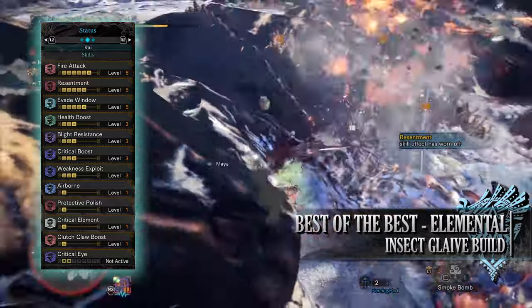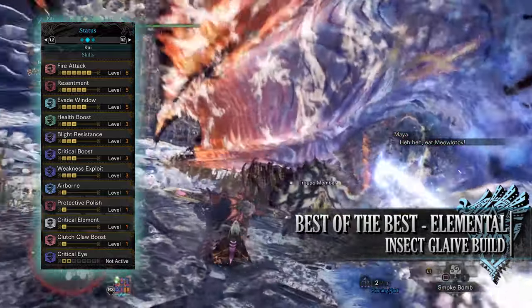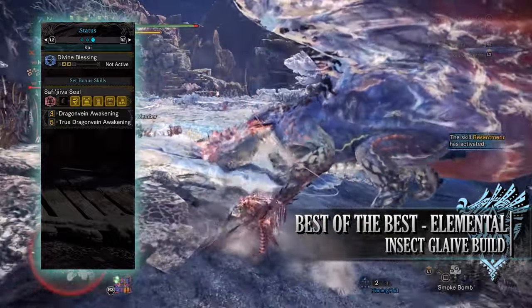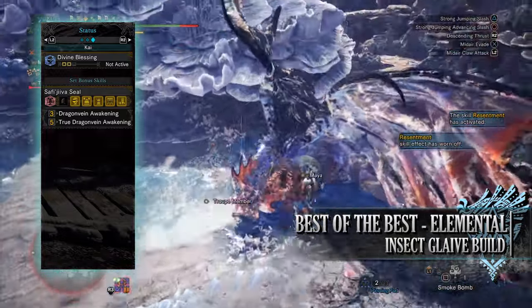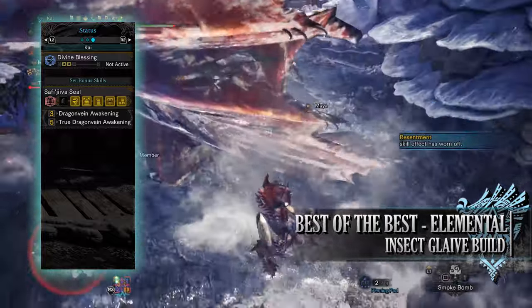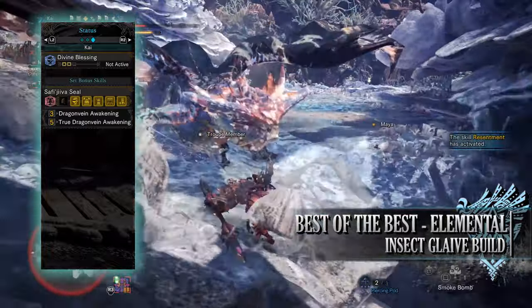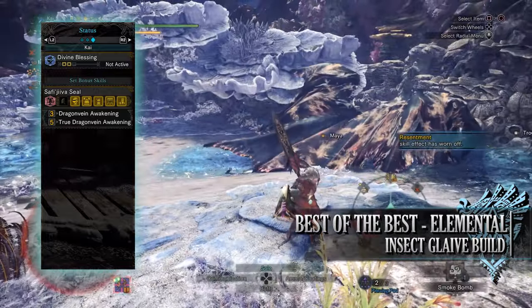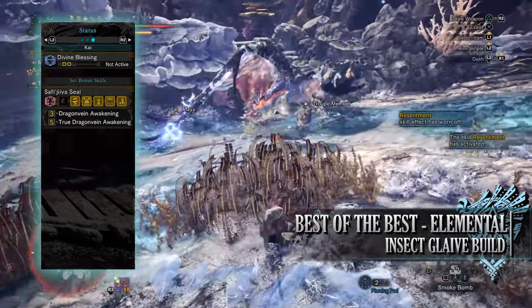Protective polish is a useful skill — every time you sharpen your weapon it puts a protective coating over your sharpness gauge preventing any sharpness loss for a small duration of time. Critical element at level 1 works much like critical boost in that when you crit a monster, your attacks will deal increased elemental damage. You'll also have clutch claw boost at level 1, and when wearing your mantles you'll have either critical eye at level 2 or divine blessing at level 2. For the set bonus, you'll have the Safi'jiiva Seal true dragon vein awakening — when you have your weapon drawn you gain increased base affinity and elemental rating, but with each swing of the weapon you drain your health, leaving a portion of red health on your health bar.